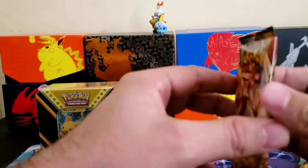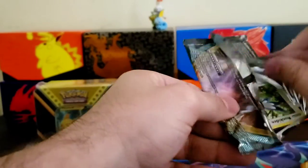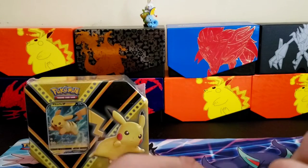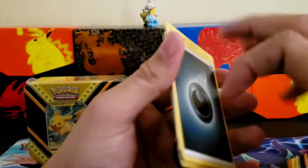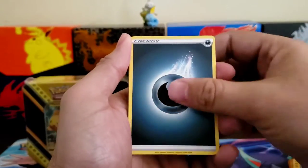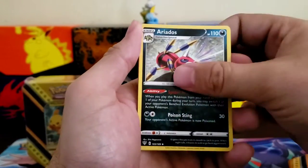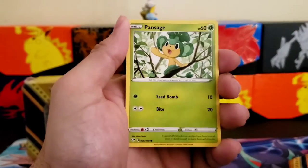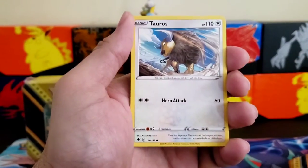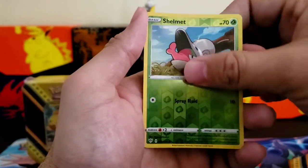Let's get into these and see if we can get any good pulls. Maybe we can get a full art Charizard VMAX out of the Darkness Ablaze packs. Code card: one, two, three, four. Energy, Furret, Flaaffy, Rookidee, Wishiwashi, Pansage, Tauros, Diglett. Reverse holo and a Muk non-holographic rare.